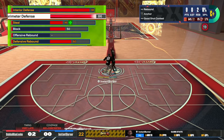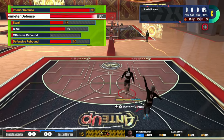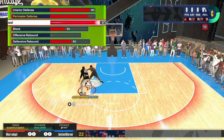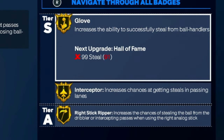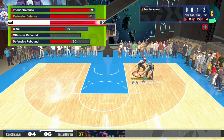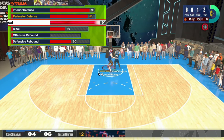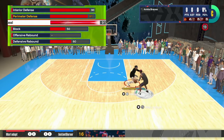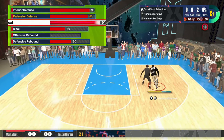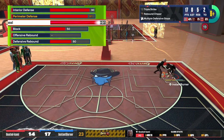For perimeter defense I went with 87, which gives you Challenge Your Own goals so you don't have to guard too close — you still get decent contests and silver Clamps, which is more than enough on the ones. For steal I went way up to 91. That gives you gold Glove, gold Interceptor, and most importantly Right Stick Ripper on gold — when post scorers do that cheese triple threat in the paint, you can steal the ball with the right stick. Also at 91 if you're getting cooked, you have a better chance reaching for a steal than at 85.